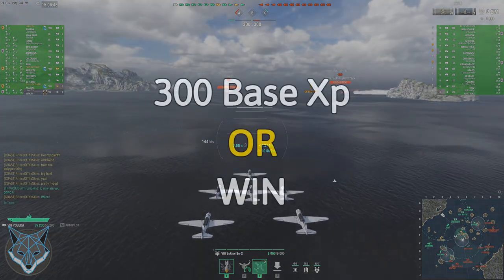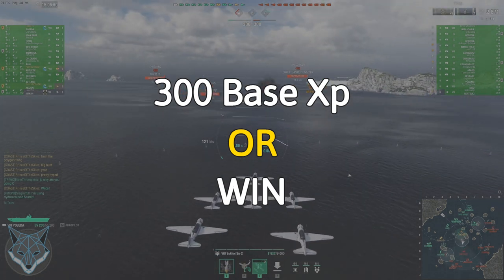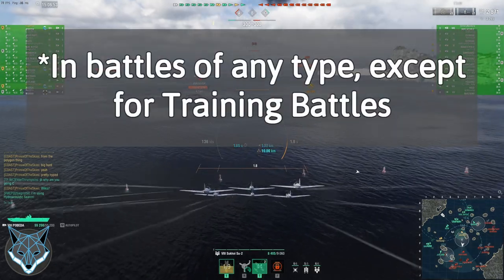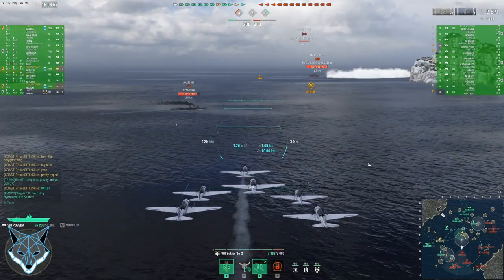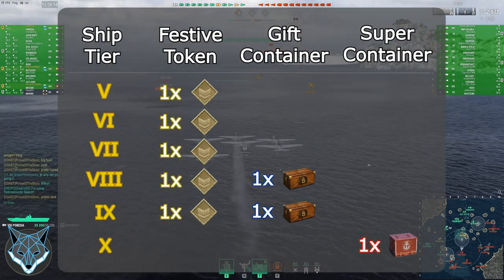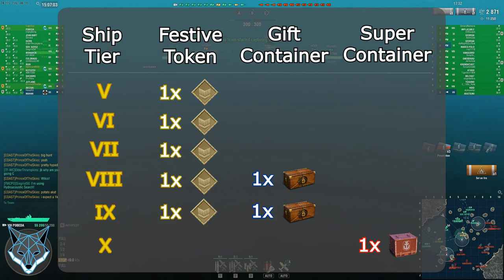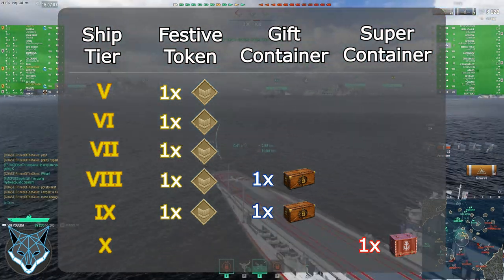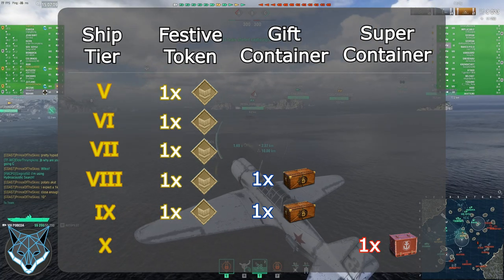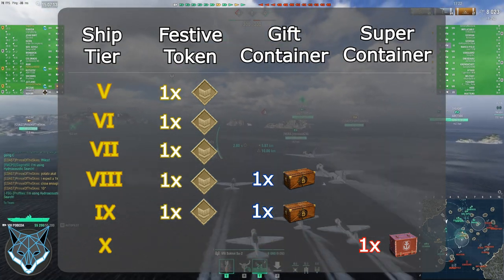You need either a win in a battle or a battle that generates at least 300 base XP. This can be from random battles or from co-op battles. For tiers five through seven you can get one festive token for the first accomplishment of that threshold. For tiers eight through nine you can get a festive token and a gift container. And for tier ten you can get one super container for the first time that you cross that threshold in each of your ships.